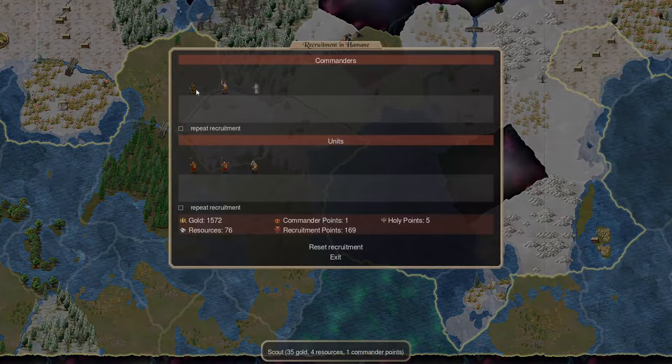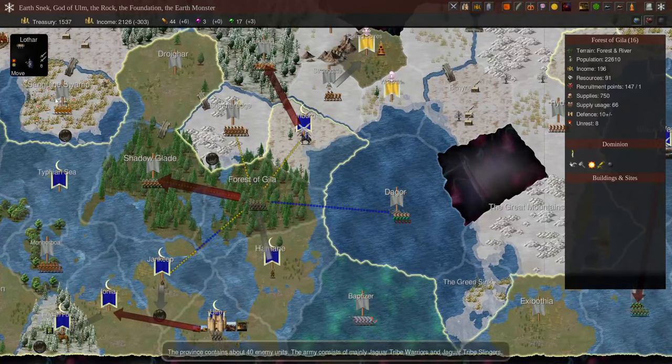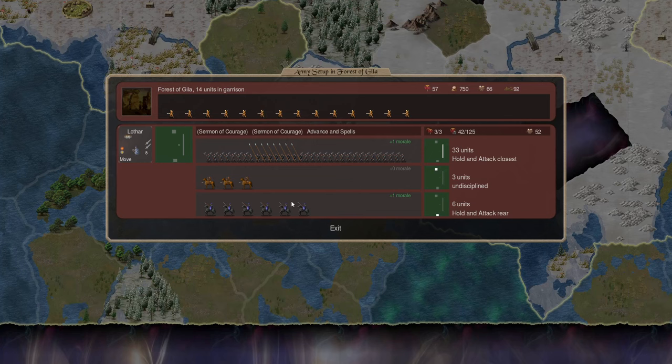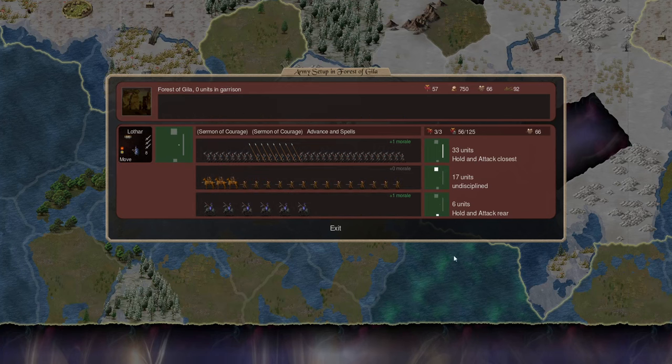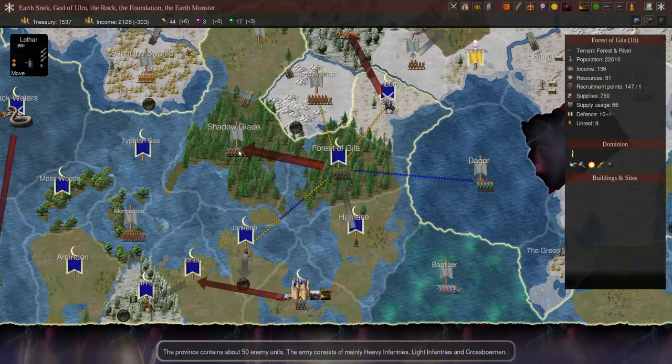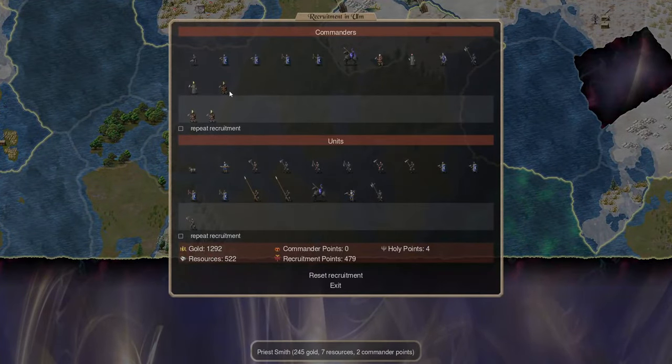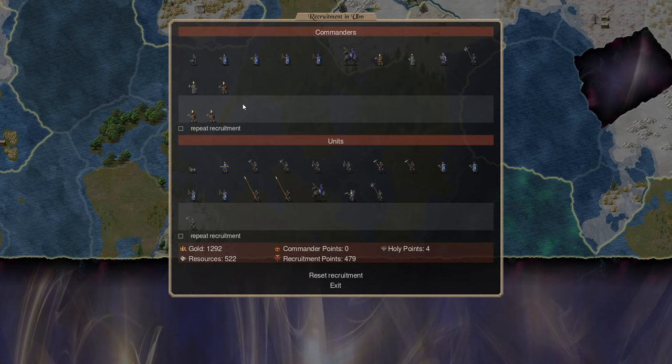We'll get another scout, and we might tell Galbus to move to the Forest of Gila and start constructing another fortification — there's no point falling behind on that. As for Lothar's troops, the undisciplined guys will just do what they want — they'll run up and start hitting things. We'll have our main line holding to attack the closest enemy, and a flanking force of cavalry coming around the side. We should be able to deal with these independents pretty easily. For recruitment, we're going to get another Priestsmith and more cavalry and infantry of Ulm.